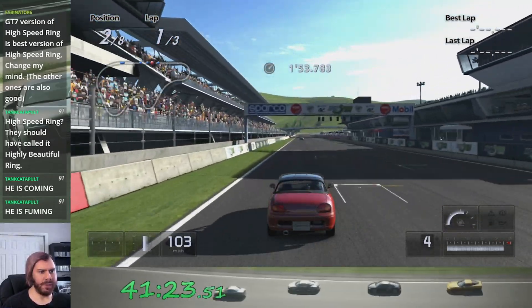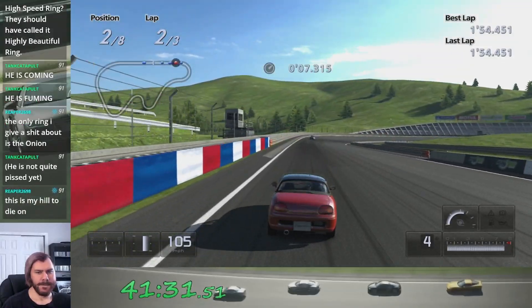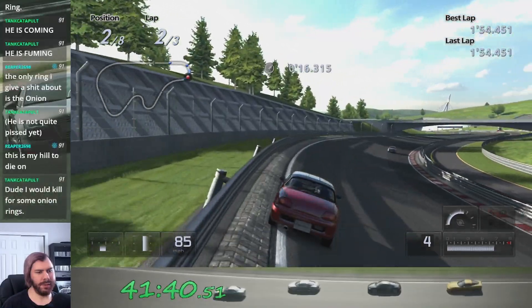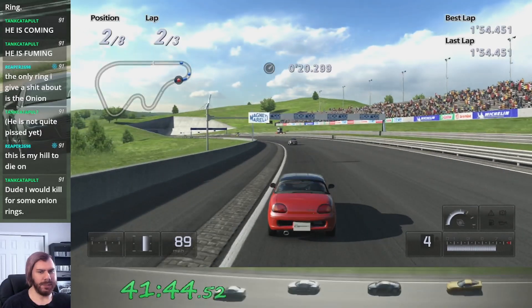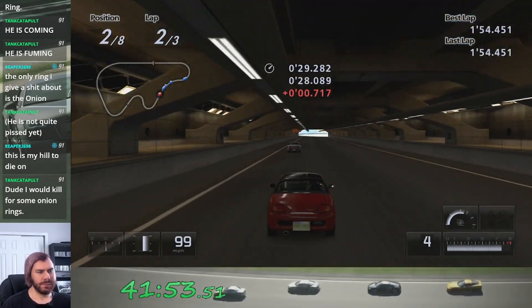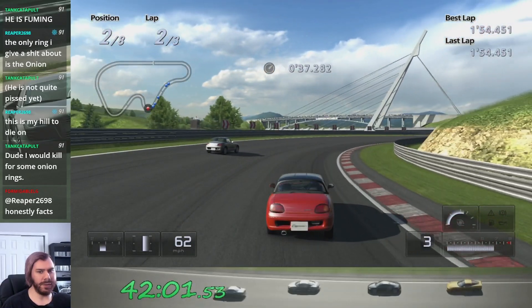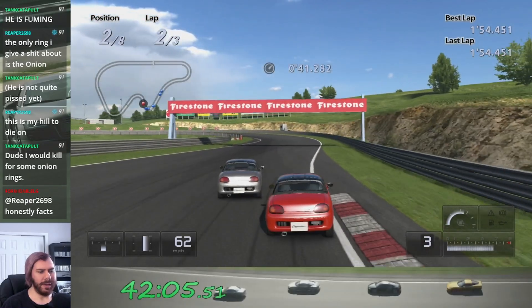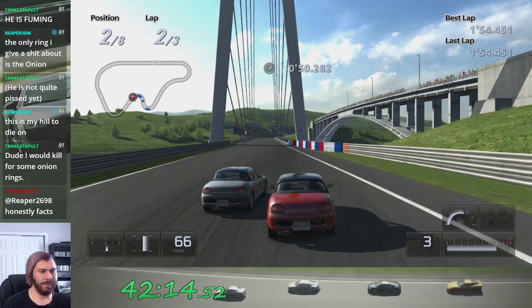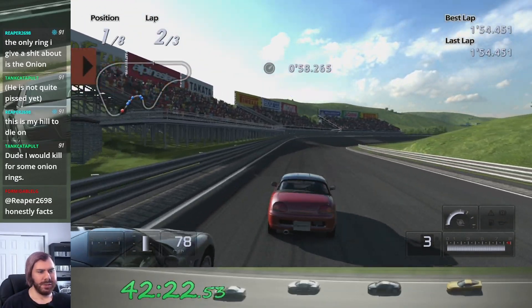Now I just have to catch my brother in coffee — I'm only two seconds behind. He's actually using the banking to carry more momentum. I almost messed that up hard but got a better run out somehow. Through the tunnel — I like how the chase cam is very close to the ceiling of the tunnel because of how tall it is, the opposite problem I had in GT4 Prologue where the chase cam was a little too low.